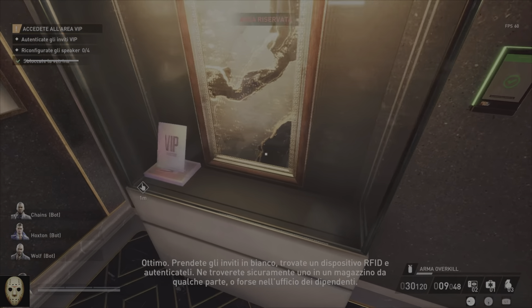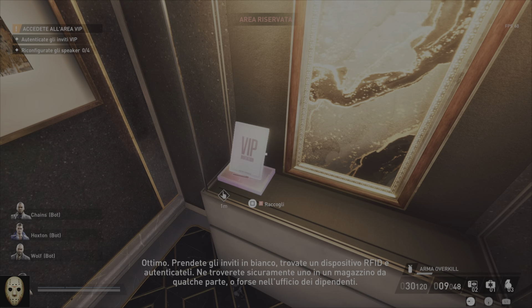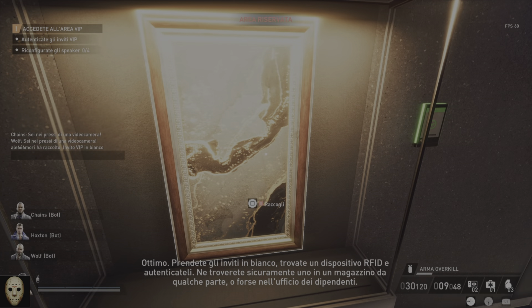All right. Get those blank invitations and find an RFID writer and get them authenticated. Chances are you'll find one in a storage room somewhere or in the employee's office.